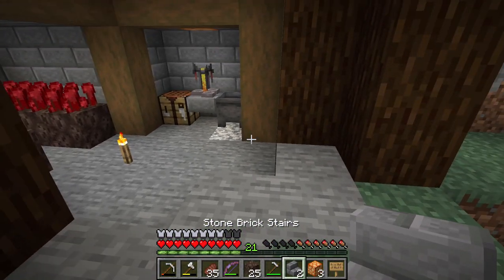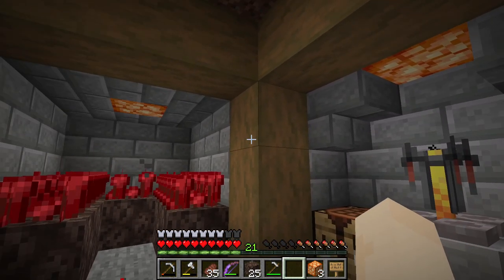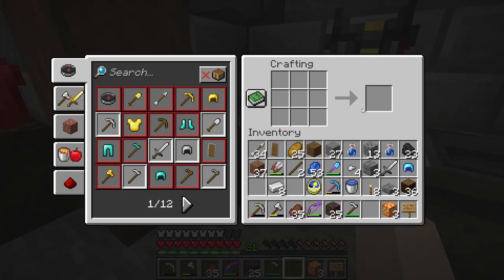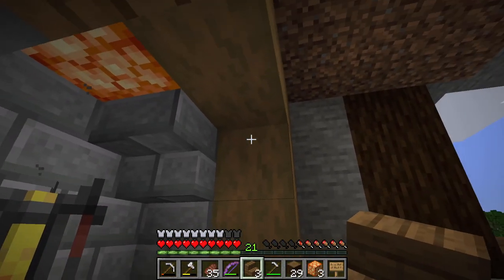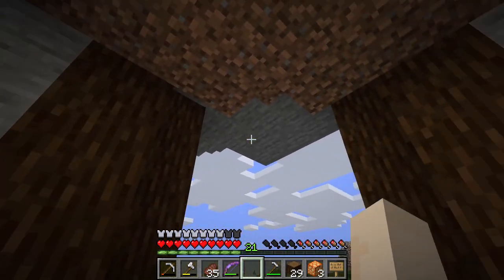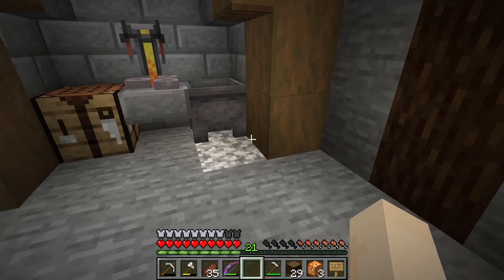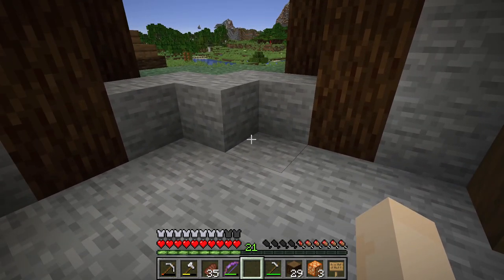Let me make a couple of these. I want to see how this looks — one there and one there. I also want to make a whole bunch of these, and then we are going to make some stairs — got four, perfect. So using the four stairs, we'll put one here, one here, one here, and one here. Now up here — this is something I want to make a lot more attractive. The floor is also going to be replaced with stone brick. I need to make sure I've got all the materials ready.